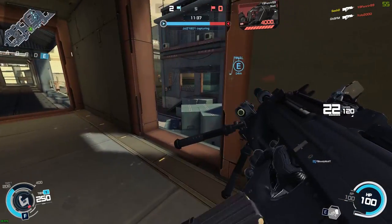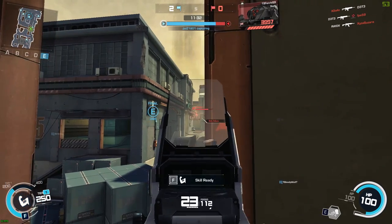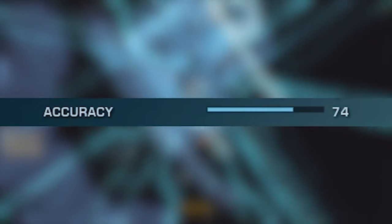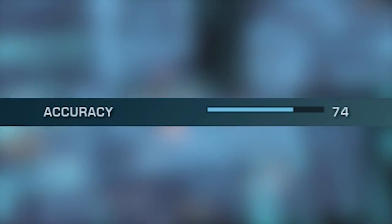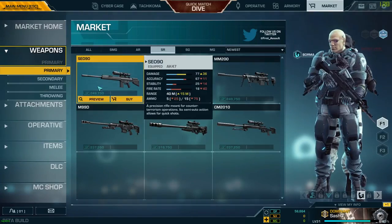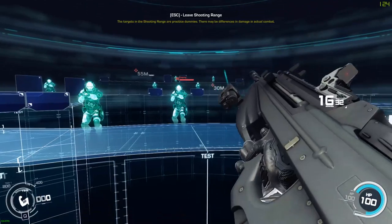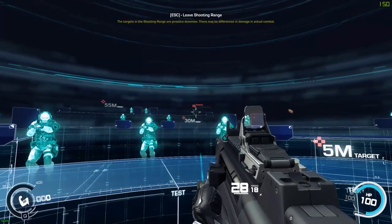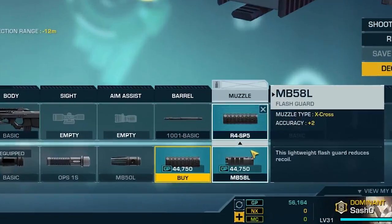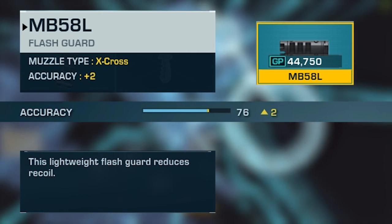The most interesting thing about the F2020 is that since it's an assault rifle — and assault rifles are very accurate compared to other weapon types — combined with its higher fire rate, the accuracy can get up to 81. Having such accuracy is comparable to a sniper rifle at range; there's no issue getting headshots on distant targets even in hip fire. For muzzle, I use MB-58L — if you don't know the reason, check out my AK-47 gun review where I explain it in detail.